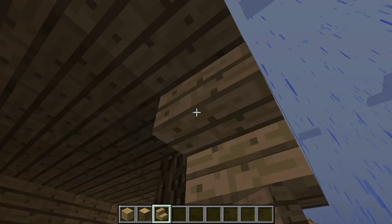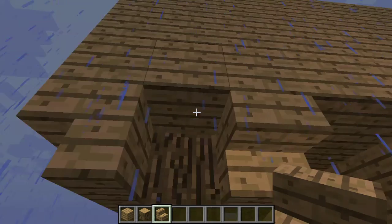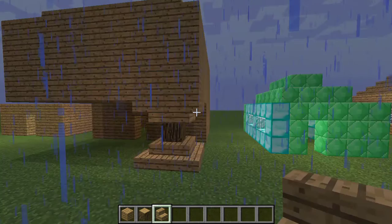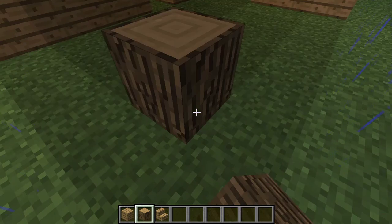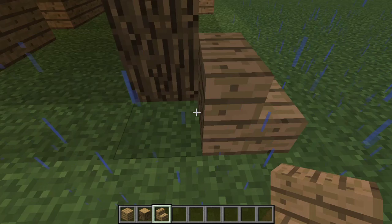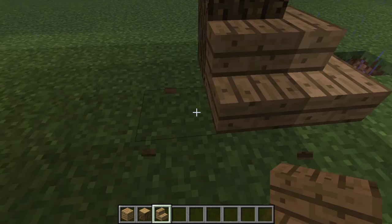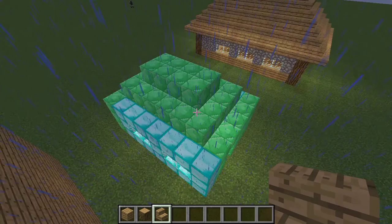Look how much better it looks once I'm done building. There are a little bit of physics in Minecraft but not many — just build two of these supports and your house is going to look awesome. I recommend building like this rather than having floating sections with no support, no windows, and no proper roof.